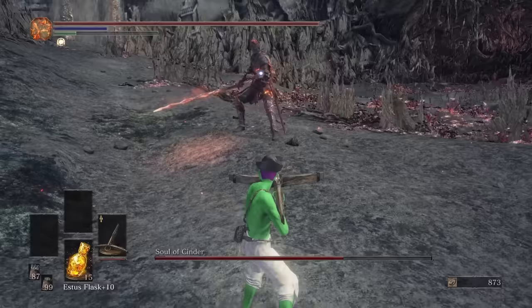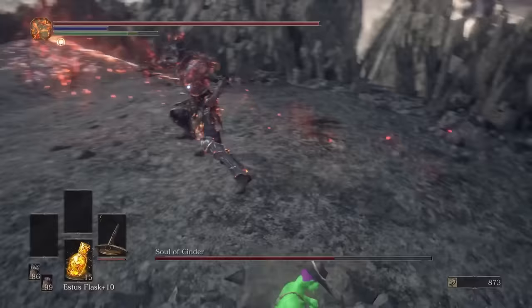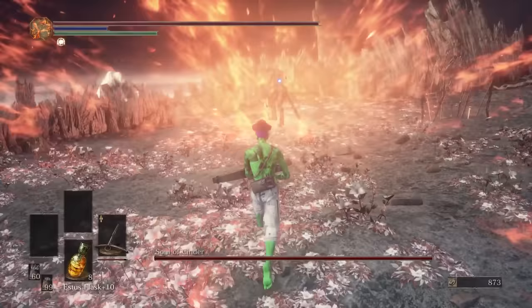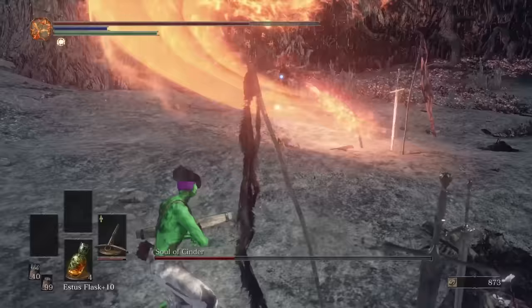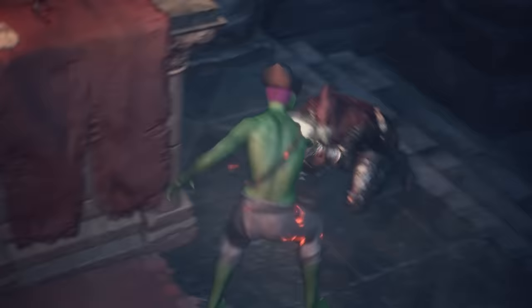Soul of Cinder this time used the spear phase a lot in phase 1 and honestly I was okay with it — I actually dodged a lot of it which I was happy with because normally I get skewered repeatedly. The damage was pretty poor and our shots were infrequent, but we got through. Phase 2 is a Gwyn cosplayer who I initially entertained but eventually jammed several crossbow bolts into his sternum during the multi-hit combo. With that the base game is all finished and we jump into the painting to get to the Ringed City DLC.